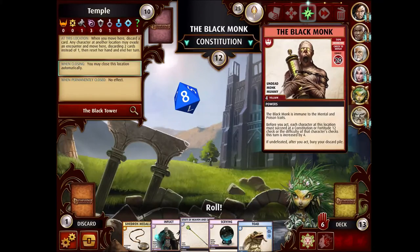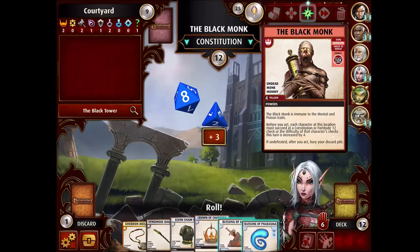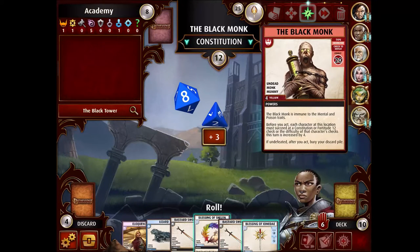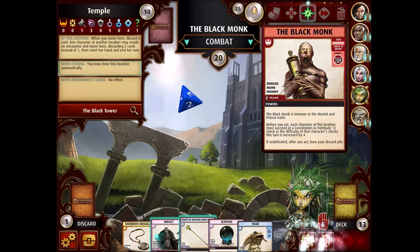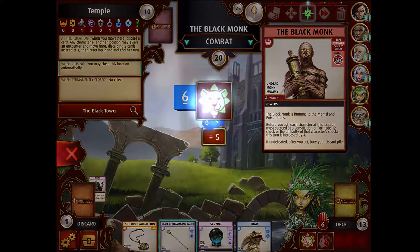Now she has to try to make this Constitution check. I don't think it's worth spending the resources here, unfortunately, because I don't have anything that's going to be recharging. Although, a Blessing of the Gods actually would have matched the top blessing, which would have been relevant. But I think it's better to spend those resources on the actual combat check. If I'd actually kept the orb — oh, I actually made it! Nice. If I'd kept the orb instead of the stupid Staff of Heaven and Earth, I could have actually got a pretty big bonus against this guy. But she did get really lucky getting that plus four bonus, which is nice.